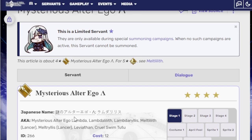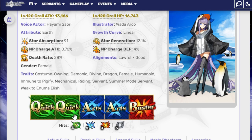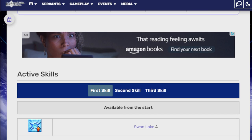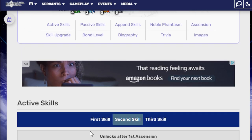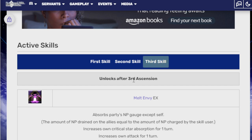Moving on to the next unit: Mysterious Alter Ego Penguin — it's Melt Lancer, it's Lambda, aka Penguin Melt. Her first skill is Swan Lake A — increases arts performance for 5 turns by 20%. She has 2 Arts cards, 2 Quicks, 1 Buster. Second skill is Perfect Fluid B — grants self invincibility for 1 turn, increases buff removal resistance for 1 turn, 500% chance to grant self the waterside battlefield buff for 3 turns, and buff removal resistance up 100% at level 10. Third skill, Melt NV EX — absorbs party's NP gauge except self; the NP drain on the ally equals the NP charged by the skill user. Increases zone attack for 1 turn, NP absorbed is 30% per unit, so with 2 units that's 60%. Crit star absorption 500%, attack up 50% for 1 turn — very nice.